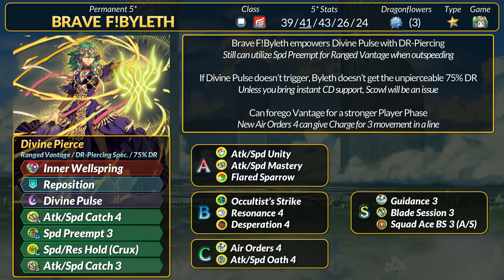Technically, Resonance could work if Null Guard stops Divine Pulse, but it also lowers Byleth's HP and she won't have the 75% DR anyway. You could also use Occult Assist Strike. Desperation 4 works fine with the no follow-up status, and against Null Guard it should proc Divine Pulse on her follow-up attack. If you want extra stats, Deadly Miasma is a solid player phase option.